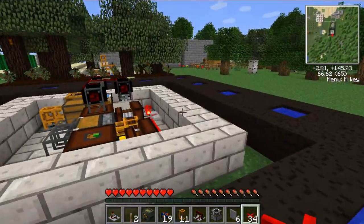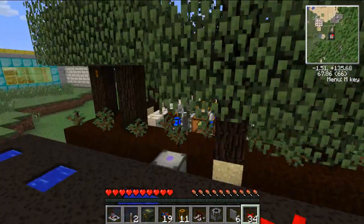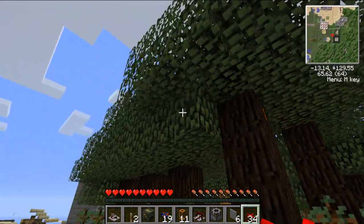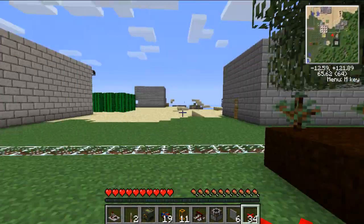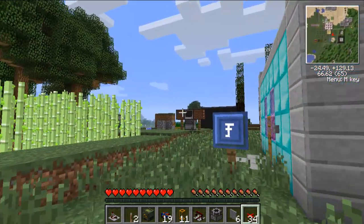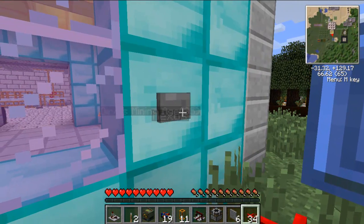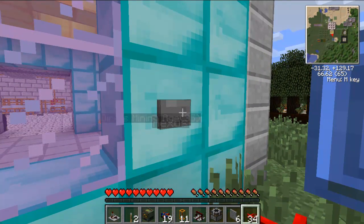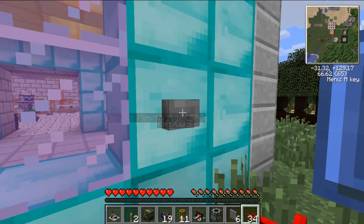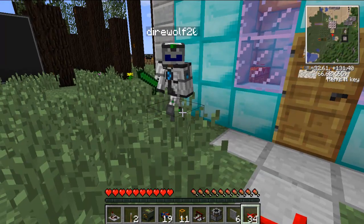Wow. This is awesome. Look at this. That is cool. Oh, look at this. It's a tree farm. I have no idea where I am, but this is cool. Maybe I can make this my house. Oh, wait a minute. There's a door here with a doorbell. Does it work? Anybody home? Hello? What's all that noise outside? Anybody home? Oh, hey, it is somebody. Who's out there? Hey, it's Lachlan.